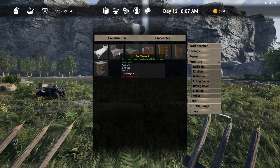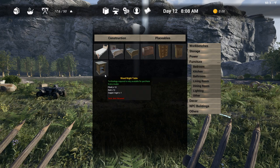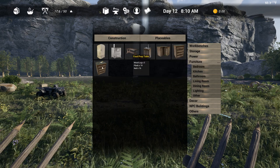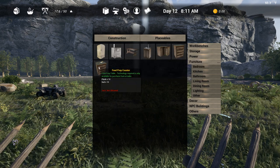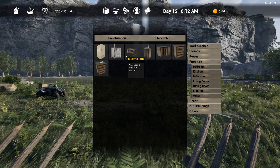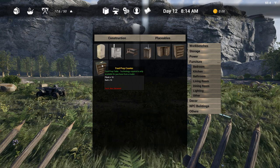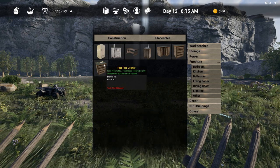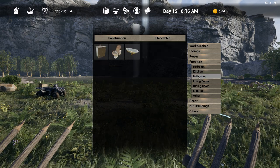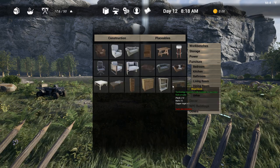In the bedroom we have a different bed and some cabinets that actually function for storage. In the kitchen we have a different style of prep table. One requires just 10 planks and 10 nails, while another requires only two wooden logs but you have to get the tech from a trader, which we haven't found yet.